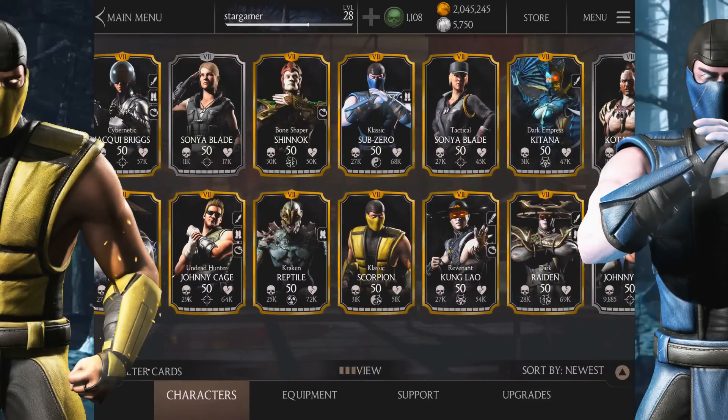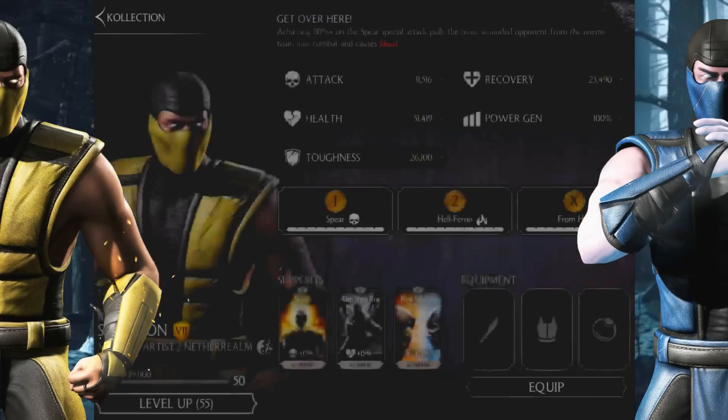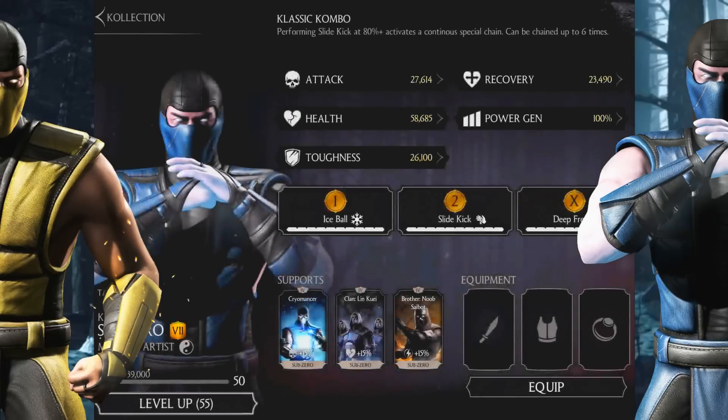I have them both completely maxed out. Let's remove any equipment and compare their stats. Classic Scorpion has 51,000 health and 31,000 attack. Scorpion has 4,000 more attack than Sub-Zero, but Sub-Zero has 7,000 more health. So they're pretty much equal — one has more attack, the other has more health.